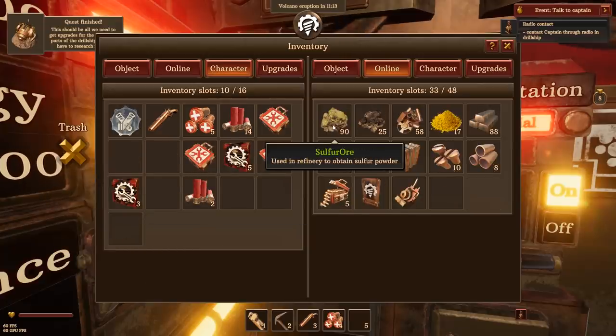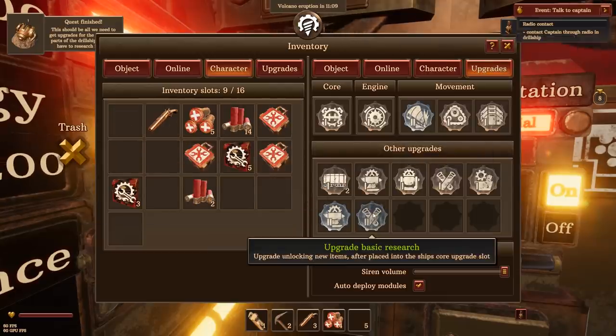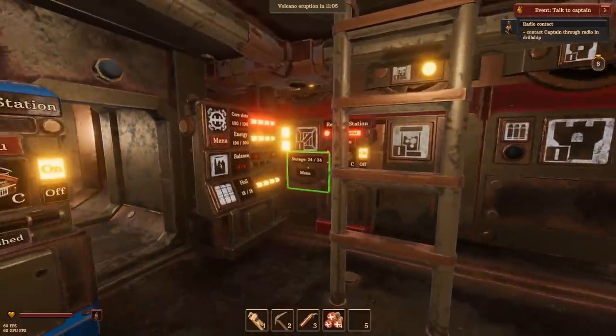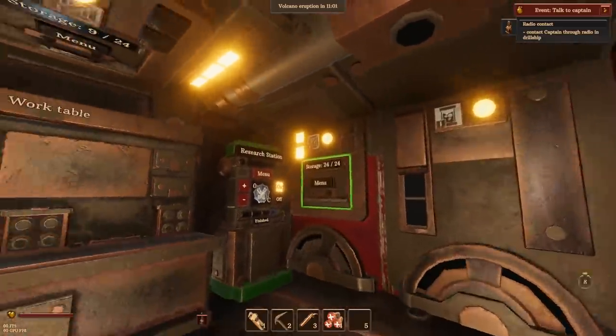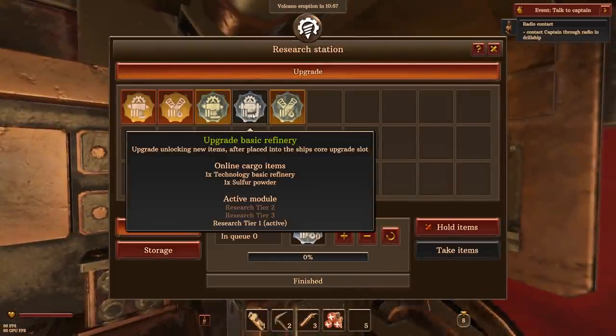We've got the upgrade basic research tier, so we can stick that in the upgrades. Boom, there we go. We've got basic upgrade on the research. Our power is still fine — well, it should be. Let's see if we can upgrade our power. Now we've got better research. Look, we can make a refinery upgrade.